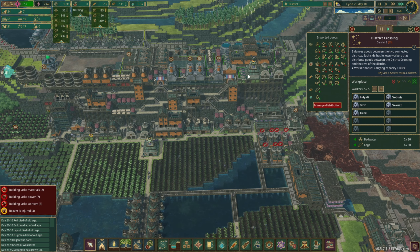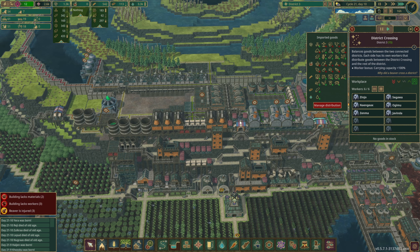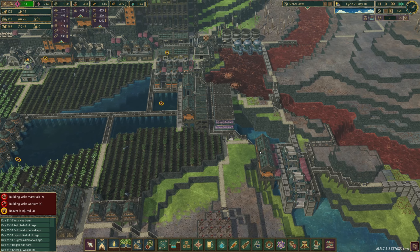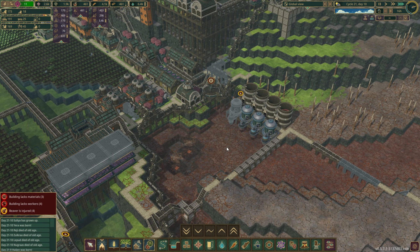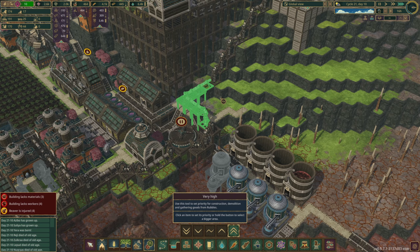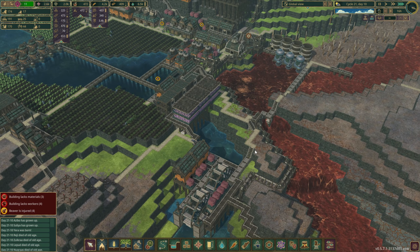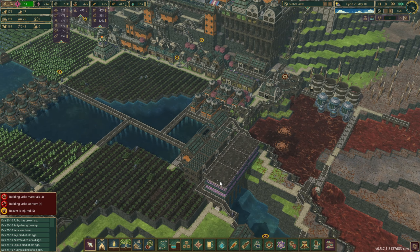We probably need to fill out these district crossings, so let's bring these up to six each — just progressively add beavers to them. I know we don't really have the population for it, but that's okay. I really want to get this power hooked up because we keep stalling out our power due to intermittent water, and I can't really figure out why it's acting that way.